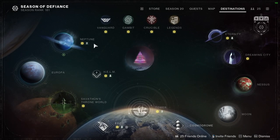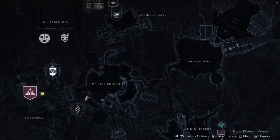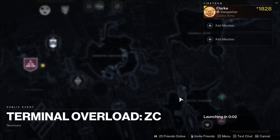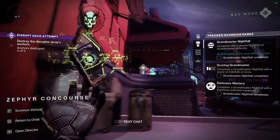Step 1: We'll be heading over to Neptune and looking for the terminal overload public event in one of these three areas. It does rotate on a daily reset time, so work with whatever you have today — any of these areas will work. Step 2: Launch the event and load in.